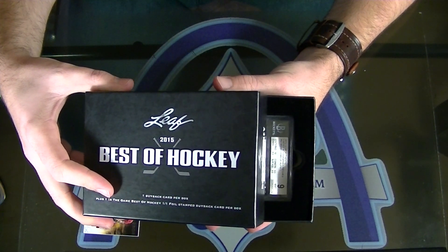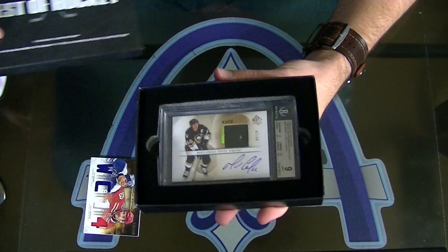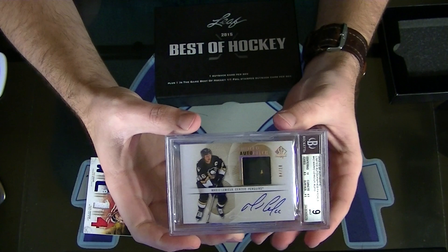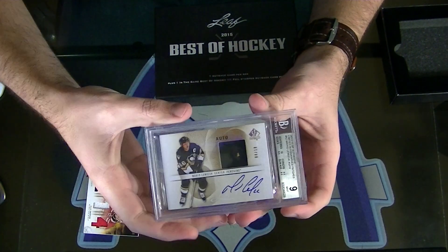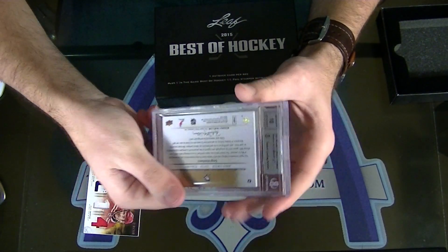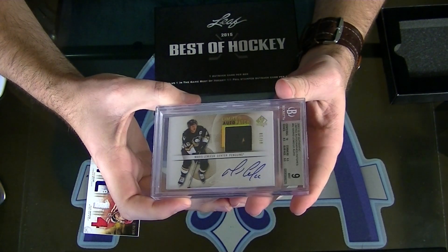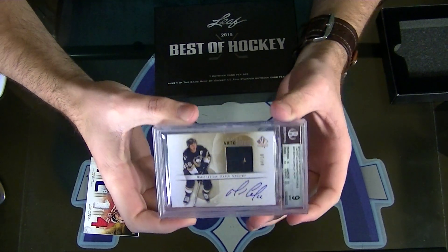Something that's mint 9. 4 of 10 — it's the most interesting man in the world. Limited auto patch of Mario Lemieux — Jeff. It's got like a chip in the patch, it's weird looking, 4 of 10, mint 9 with a 10 autograph. Mario Lemieux, from 12/13 SP Authentic limited autographed patches, card number 42, number 4 of 10.